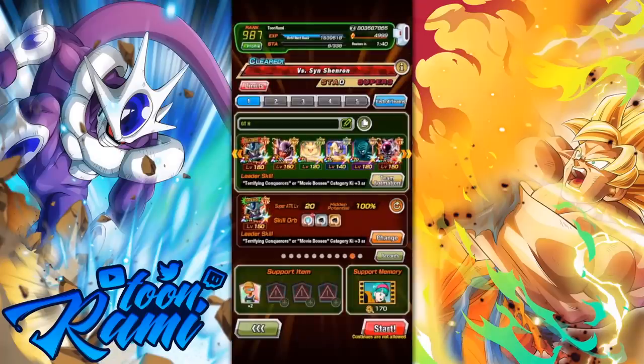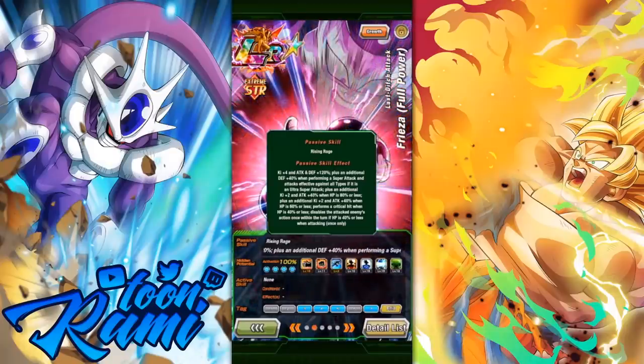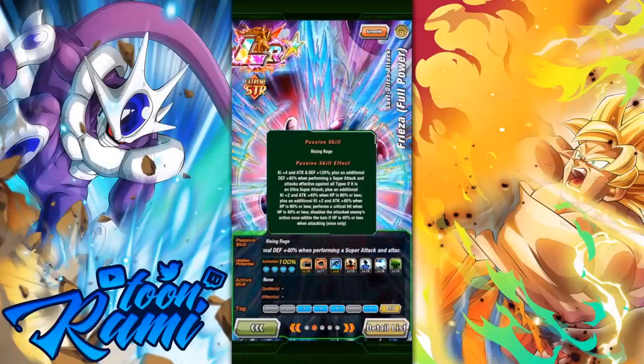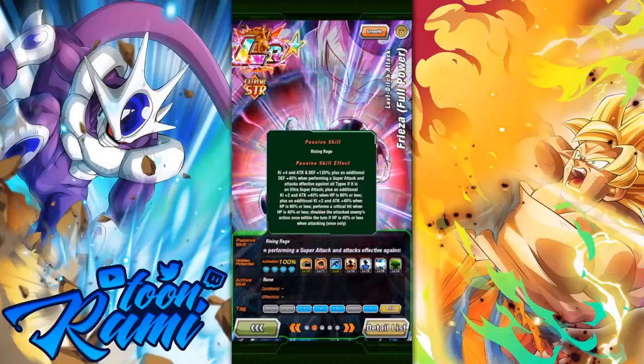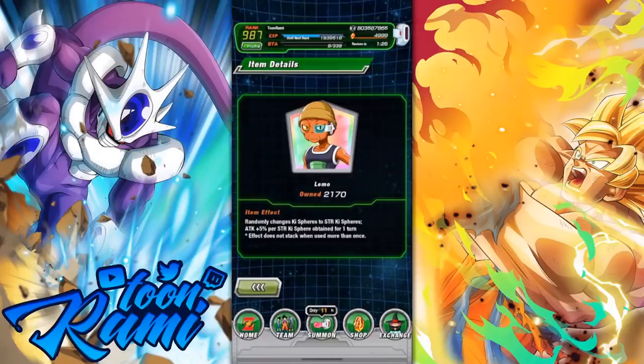I'm also bringing the LR STR Full Power Frieza. I feel like this unit is going to be very important here, and I want to give this unit a chance. Plus, we have the ability to disable enemy action when our health falls below 40%. The combination of items and support members we're going to use is Lemo. If we start to fall behind and get to the final turn, I want to ultimately combine Lemo with one of the LR Coolers and see if that's going to help carry us to victory.